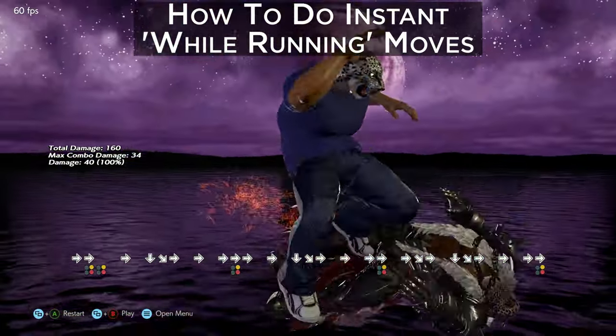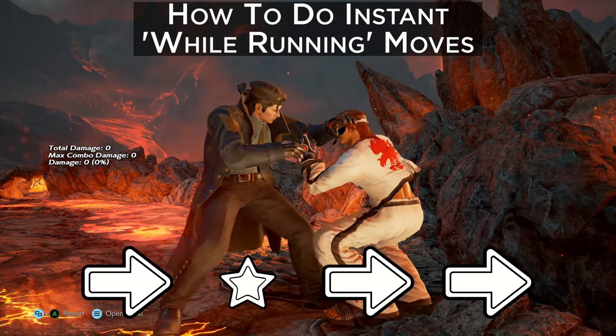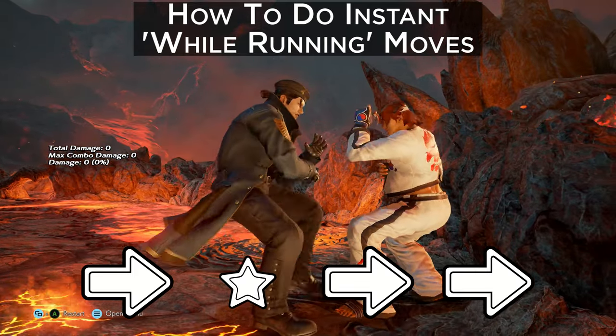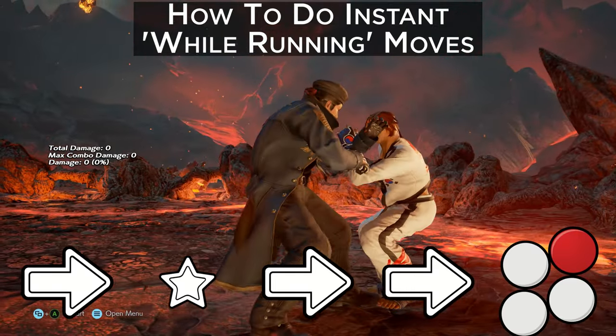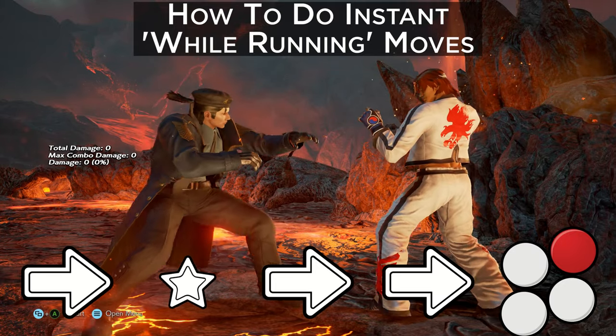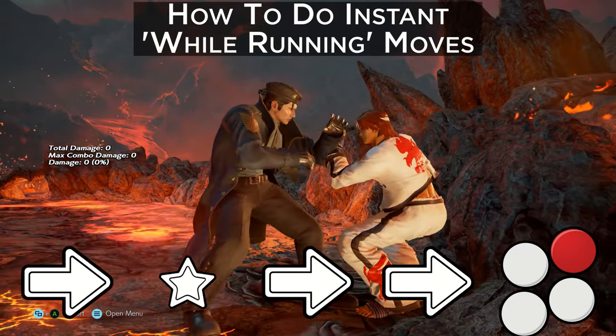The second way is that you hit forward, then neutral, then forward, forward while hitting the 1–4 button on the exact same frame as the final forward. So to put it more simply, for Dragunov, this would be: forward, neutral, then forward, forward plus 2 — again with the forward plus 2 on the exact same frame.